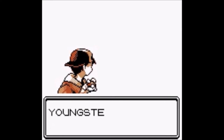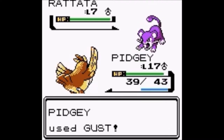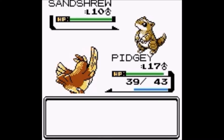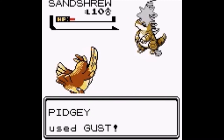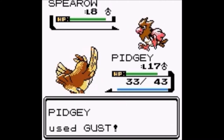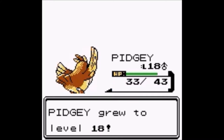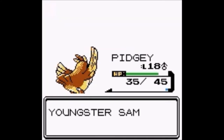Youngster Samuel wants to battle — send out Totodile. He sends a Pidgey at level 5. This might be the time that Pidgey might actually evolve, and probably Totodile as well if we're lucky. So by the time this battle is over, Pidgey will be evolved and be in the next evolutionary stage.